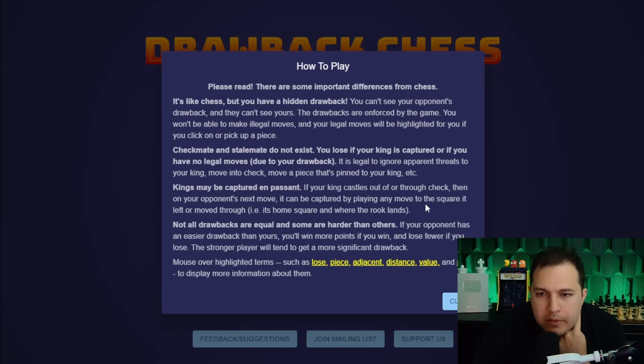You lose if your king is captured or if you have no legal moves due to your drawback. It's legal to ignore threats to your king, move into check, or move a pinned piece. Kings may be captured en passant. If your king castles out of or through a check, on your opponent's next move they can capture it by playing to the square it left or moved through.